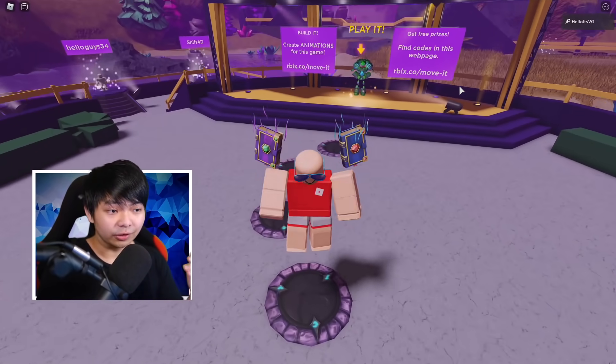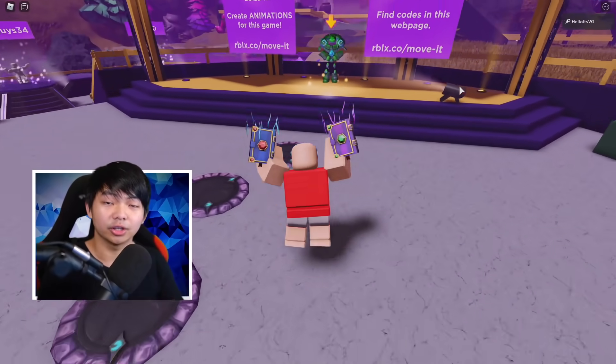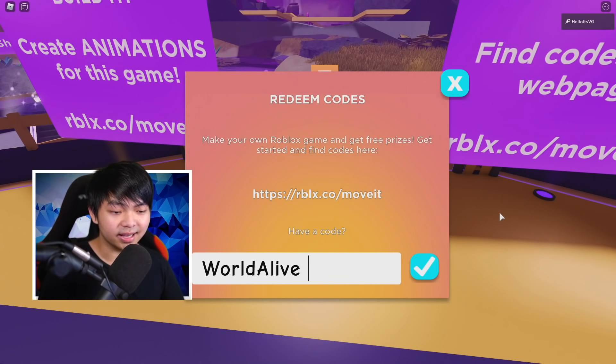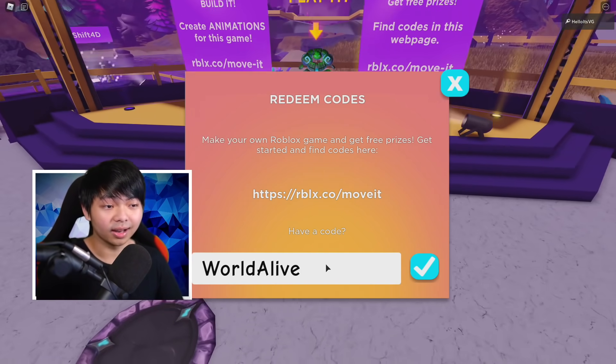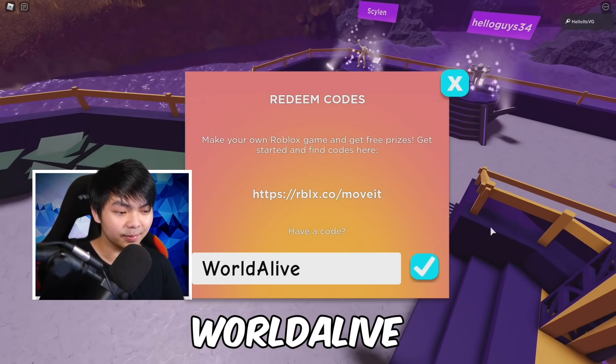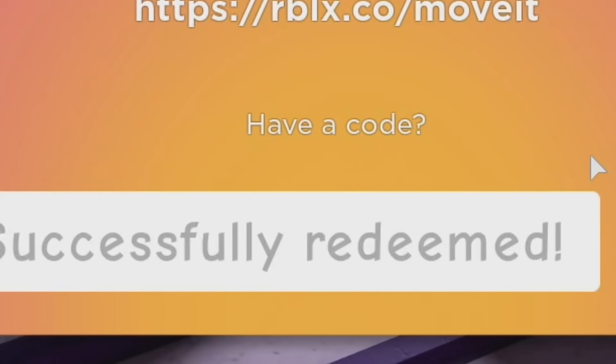Roblox has been releasing a lot of games lately. If you're new here, consider subscribing because I have a lot of codes to show you in the next coming videos. Anyway, the next code of the day is gonna be WARALIVE. Type War Alive in and you should be able to get this code. Click the little check mark and — Successfully Redeemed.